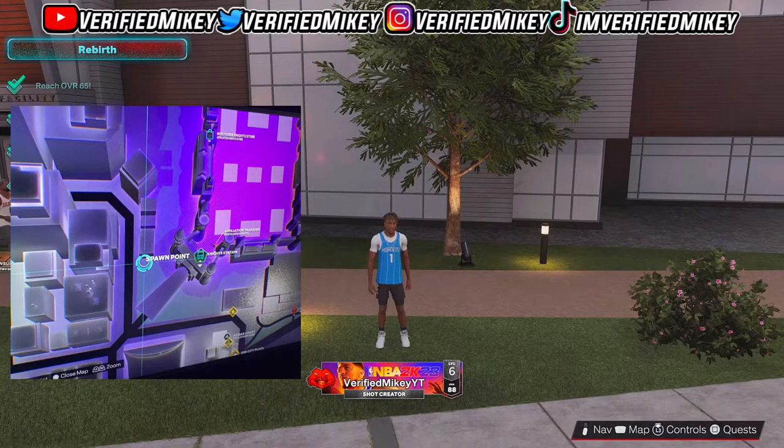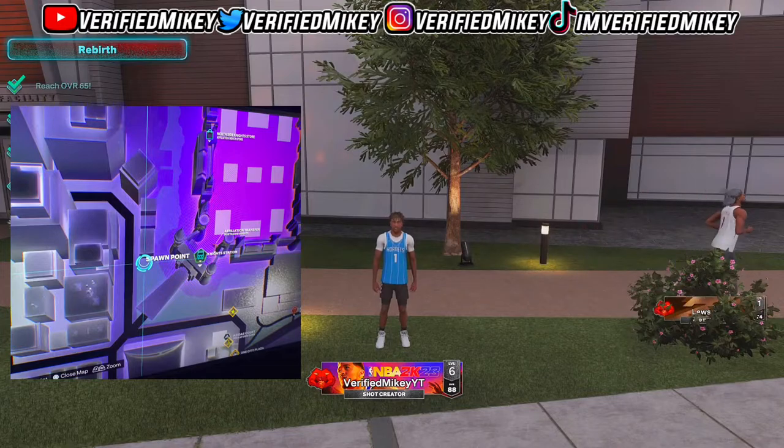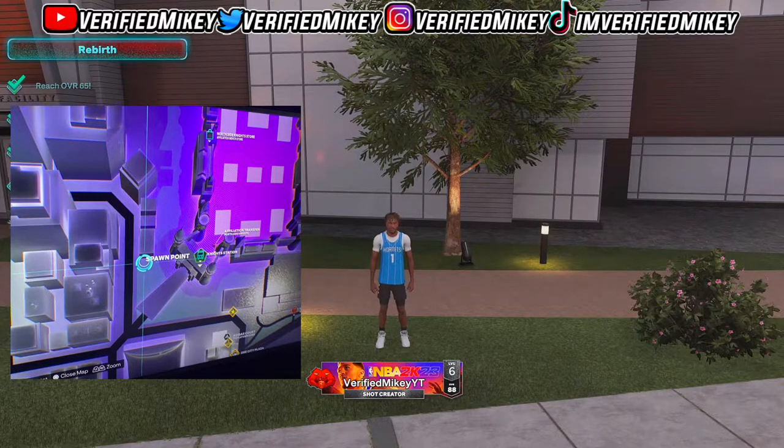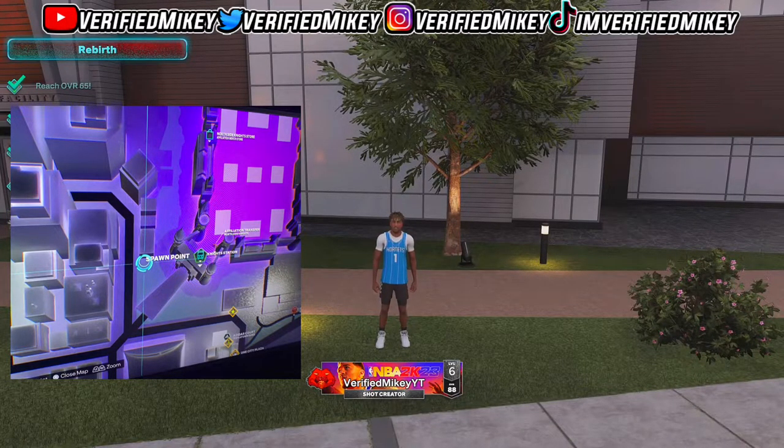The first location is outside the Knights area, kind of near a dumpster in a little cliff — that's where you'll find Ronnie 2K for the first step. He's going to tell you that you have to reach 75 overall, and if you've already reached that, it'll push you further up to 80, then 85, then 88. Make sure you're 75 overall first when you talk to him, but once you get to 88 overall you can do this method.